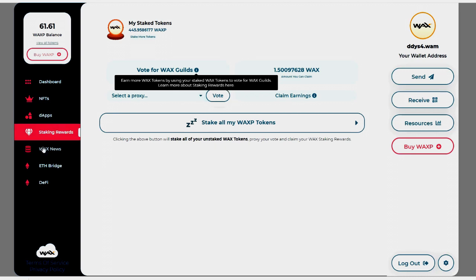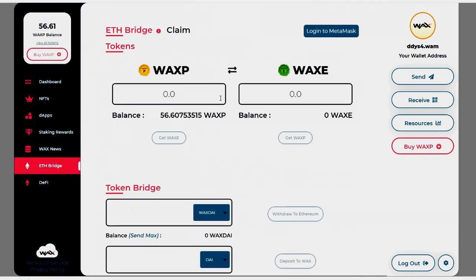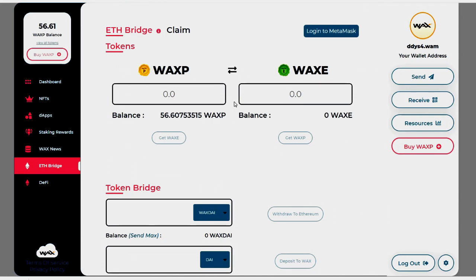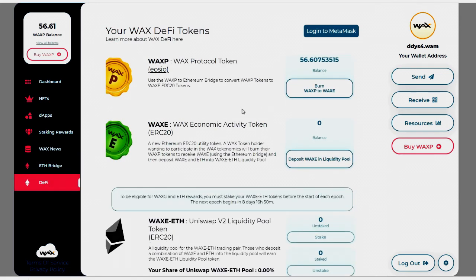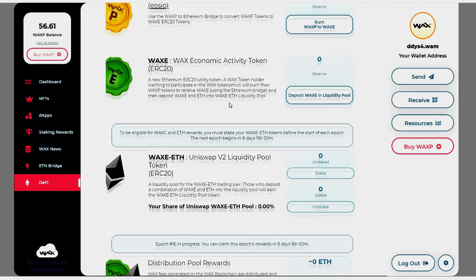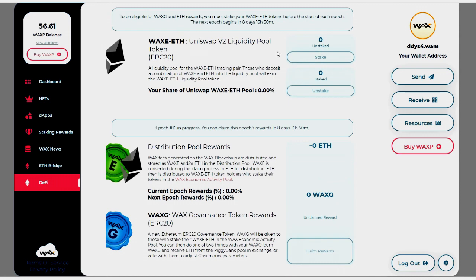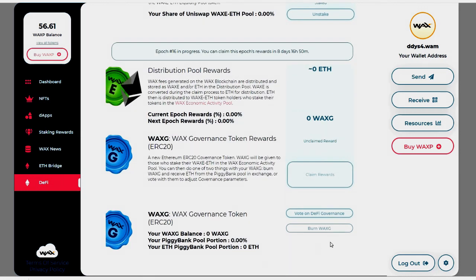There's also WAX News and an ETH bridge. They've also added DeFi — this was not available when I first started on WAX. You can add liquidity, stake that, and be part of governance.